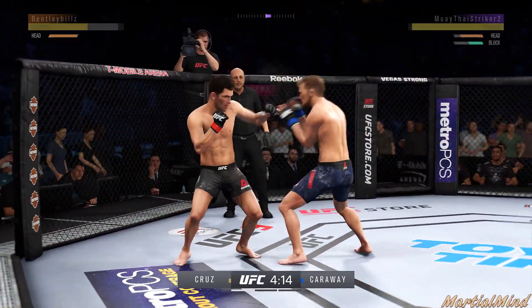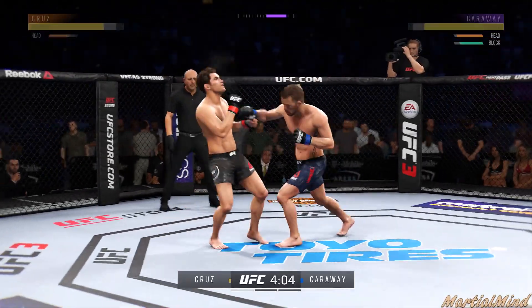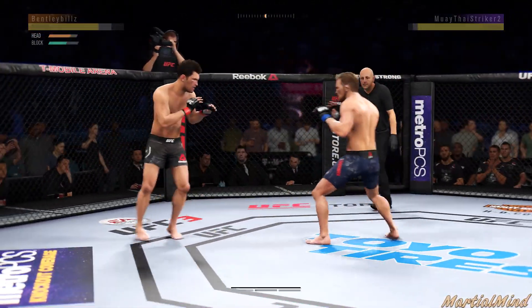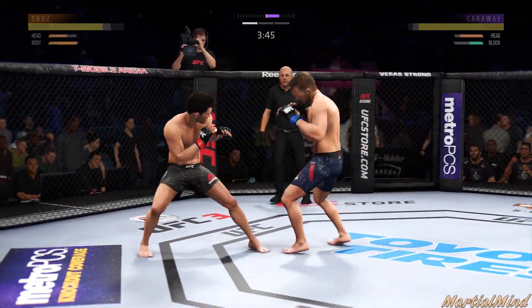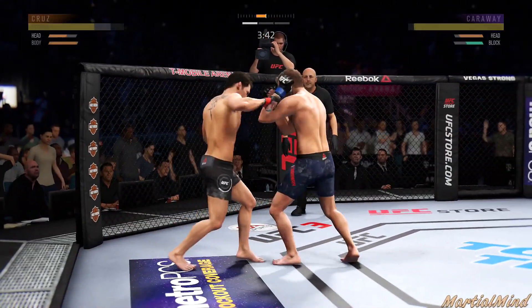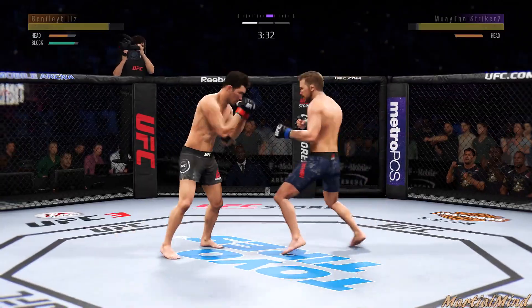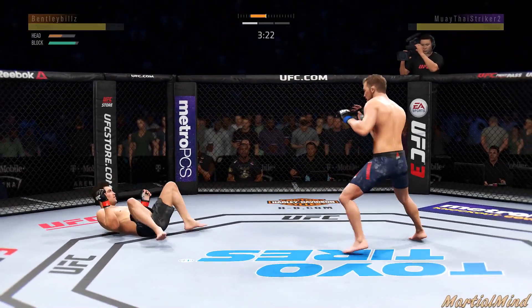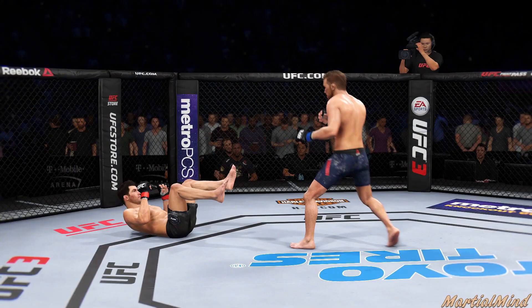Yeah, he's kind of spazzing a little bit. He keeps throwing these head kicks — if I can dodge and duck under one of them. He keeps going for these takedowns from like a mile away. I don't even need to really grapple this dude. Oh my god, yeah, this is not going to be one of the good players we're looking for. He gets hit — I think he's going to quit right here. And he quit out of the match. That is classic quick match for you.